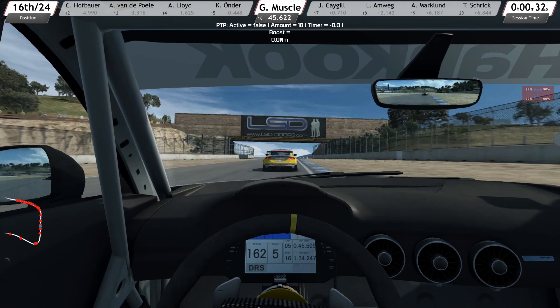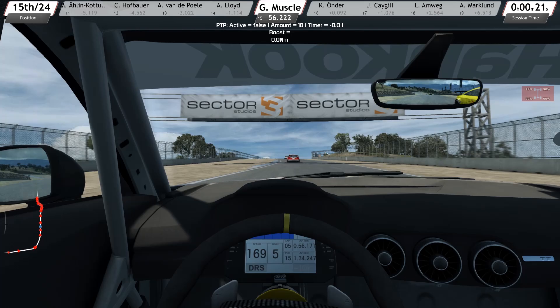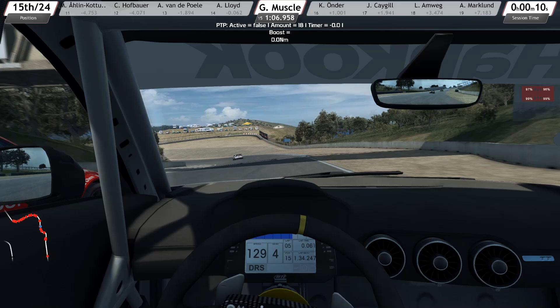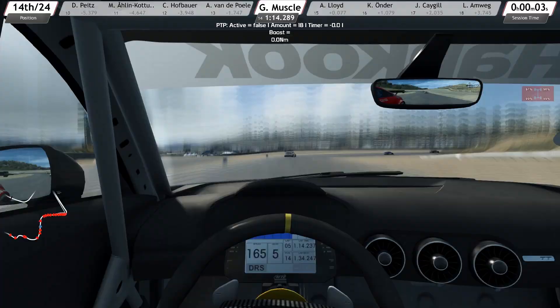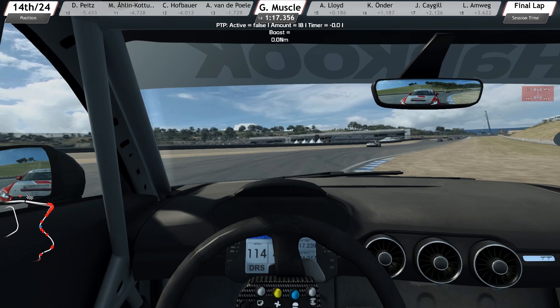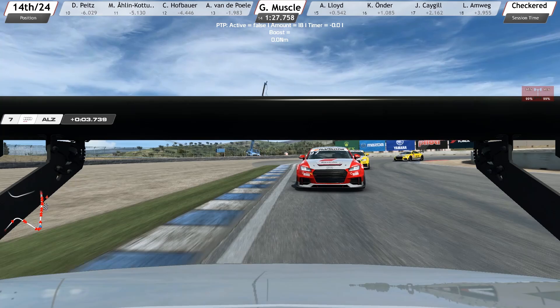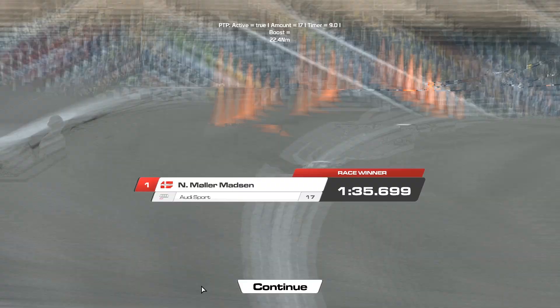Using the Thrustmaster T300RS — Thrustmaster love to name their wheels after terminators, that's just their company policy — the force feedback with this vehicle is really good. We can go through the force feedback settings in another video. You can feel the traction loss, the loading of the car around corners, and the front hooking up when you get on the accelerator. Sector 3's racing experience also seems to use the rumble on the Clubsport V2 pedals, and that's really effective for knowing when you're going over the brake limit and threshold.